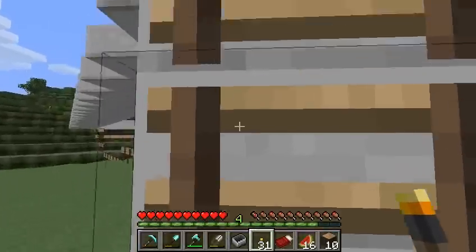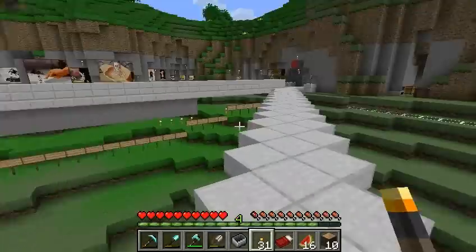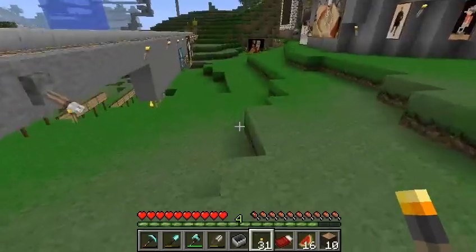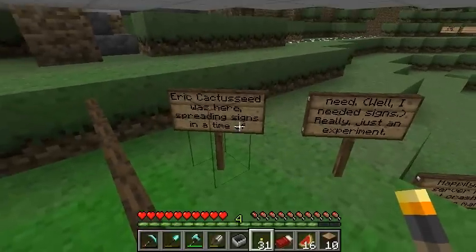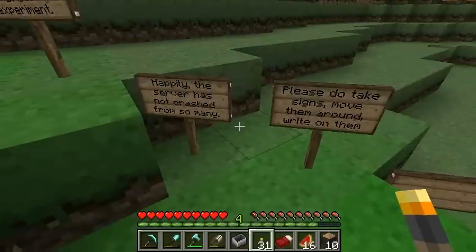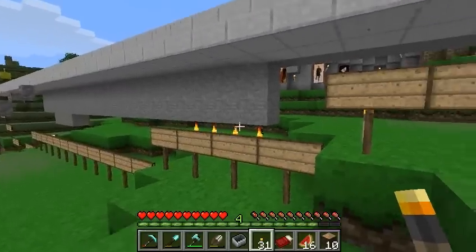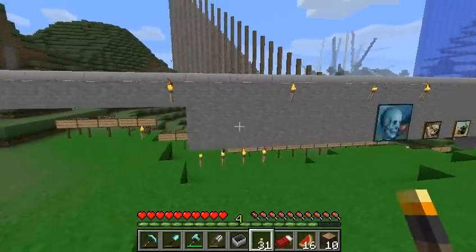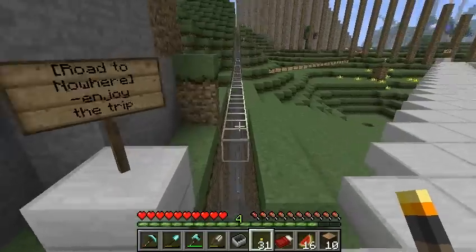Up here you can get an overview of what's going on. Below us are a number of signs in a big triangle. This is just a little art project — it was supposed to be participatory art, which no one really participated in. It basically says: 'Eric Cactus Seed was here spreading signs in a time of need.' I just needed signs — really just an experiment. The server has not crashed from so many. Please do take signs, move them around, write on them. Well, no one did that so it wasn't very participatory. Basically my character had a bug where he went from zero signs to negative one signs, causing him to have 256 signs on him. So that's where the signs went.